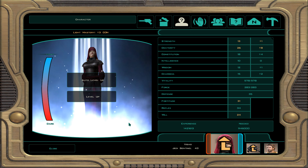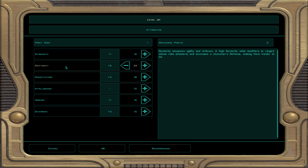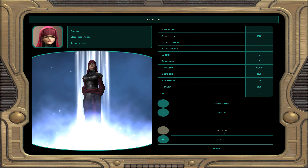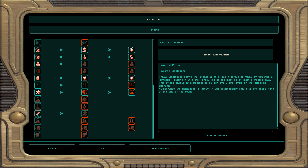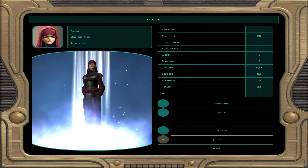Now we get Visas to character level 44 for the Jedi Sentinel. Every four levels get yourself an attribute point. We got dex at 22 — next time I could do 23 or even bump charisma to 16. For skills: computer use, awareness, and treat injury. For powers, we already got the force push line done. I'm going to grab throw lightsaber — one to six damage, one target, and every two levels that damage increases. If we need to knock a foe out from a far distance we'll do that. I'll get some more dark side powers too.